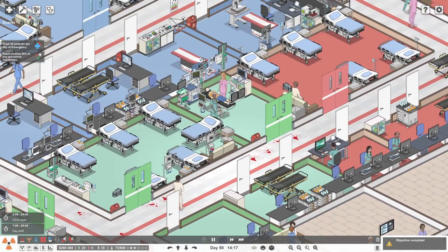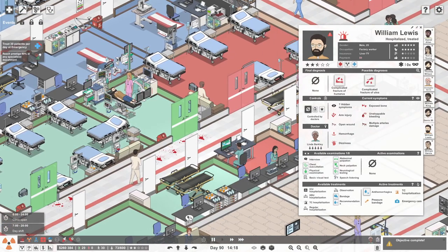Let me clarify - a complex fracture doesn't mean your arm is dropping off like that, that would be amputation. A complex fracture just means that the bone has broken through the skin. I've got $260,000 now - what can I do with that? Build a new department - but we're going to do that in the next episode.